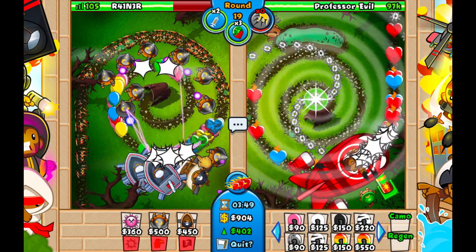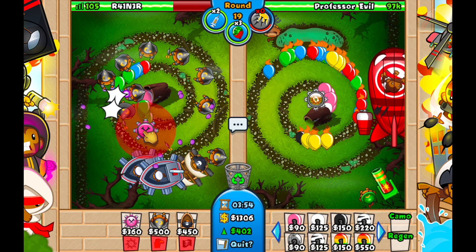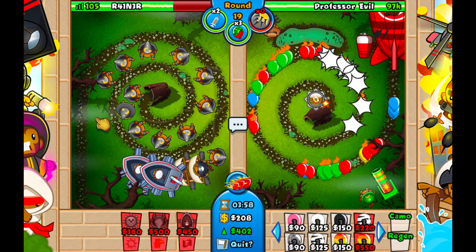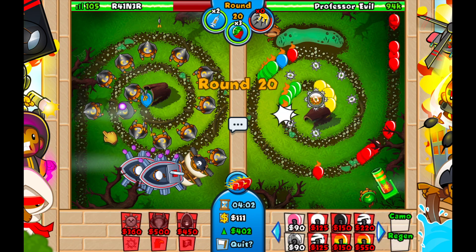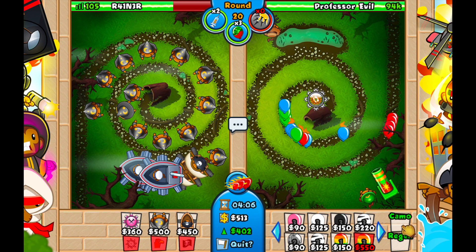They're going to rush us with a fairly hefty camo rush here. Just make sure you keep up your defense — if you want, you can get up a fire breath or something else to be safe. You can also use your other spike storm here to help clean up these bloons.